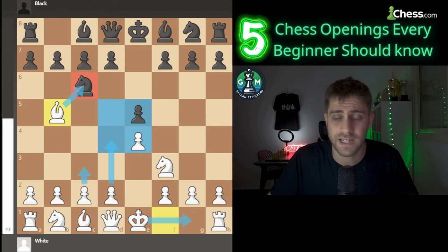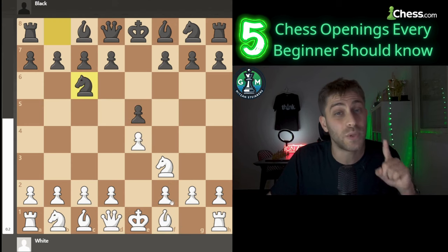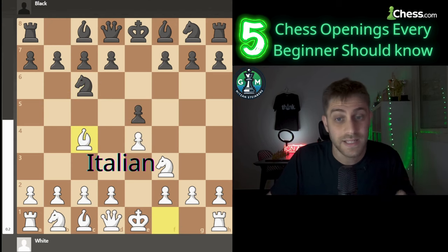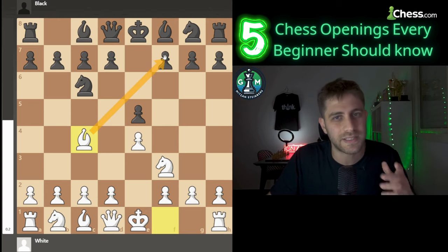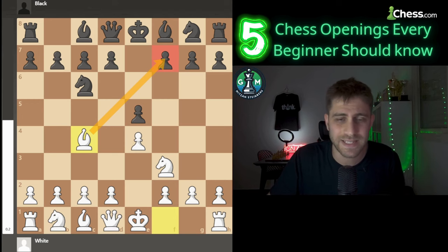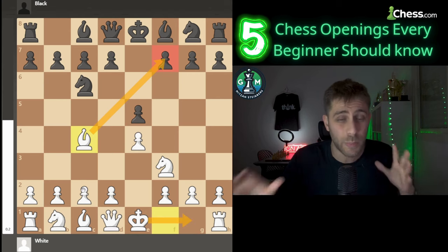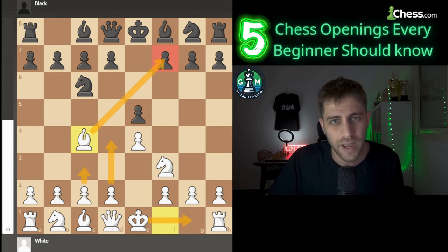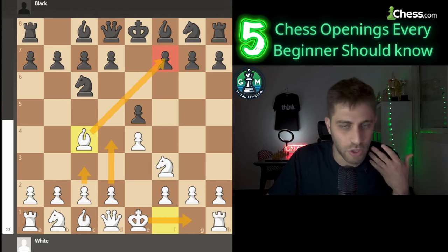Next, we have the Italian Game, which starts really similar to the Ruy Lopez, but with the bishop coming to c4 instead of Bb5. This is a more aggressive option because White's bishop immediately targets the f7 square — one of the weakest points in Black's camp. The Italian Game is great for players who want to apply pressure early. It gives White the option to castle quickly and build pressure along the center and kingside. It's also easy to learn, so beginners can implement it with confidence.